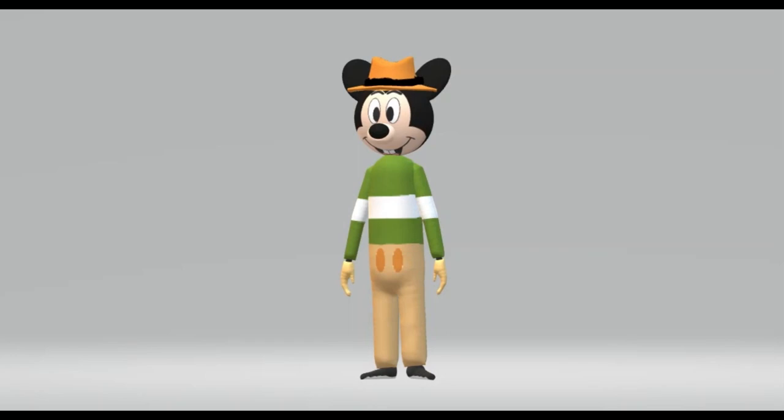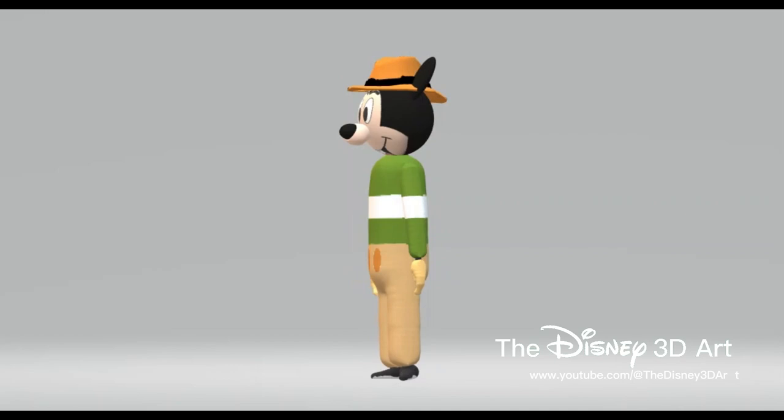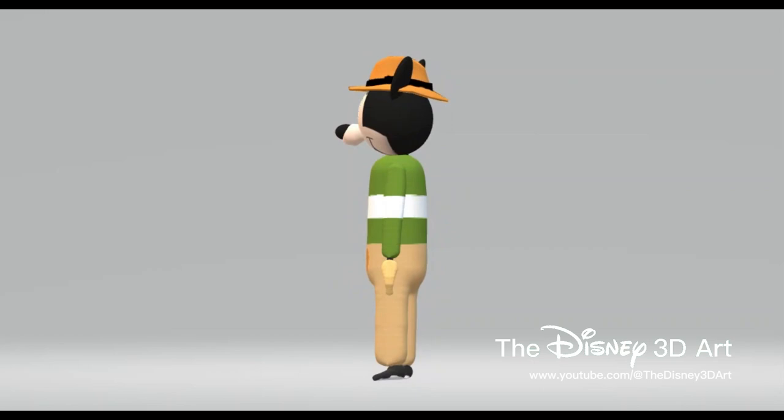Hello everyone watching the Disney 3D Art YouTube channel. Today's video will be about the character Mortimer in the Mickey Mouse genre. Mortimer Mouse is an anthropomorphic mouse and Mickey Mouse's longtime rival, portrayed as an arrogant, lecherous yet charismatic shyster. Mortimer made his animated debut in the 1936 short Mickey's Rival, in which he vied for Minnie Mouse's affections.